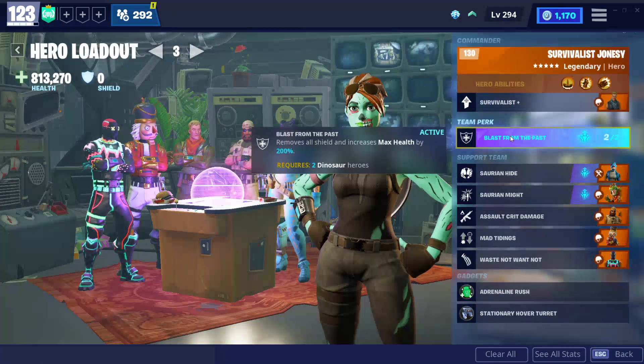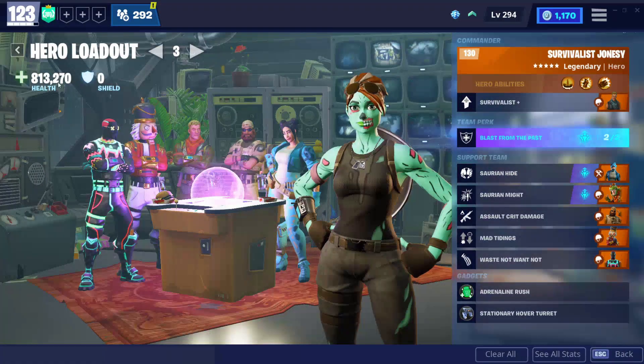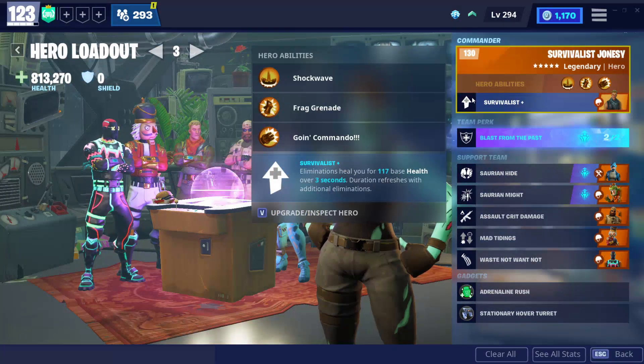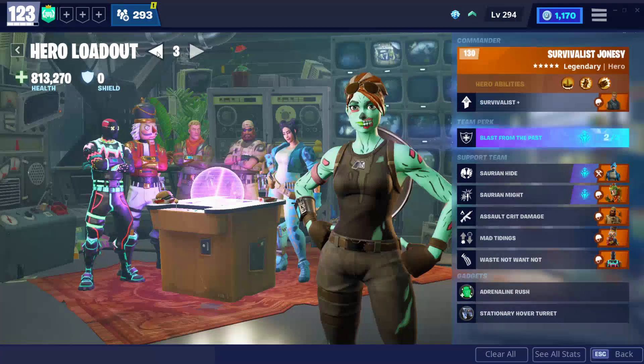Mix that with a combo with Blast from the Past, which is active as you can see — it removes all shield and increases max health by 200%. It requires two dinosaur heroes; I've got my two dinosaur heroes there. That takes all your shield away and boosts your health by 200%. This is literally — you cannot die. It's very hard to die. Obviously if you're level 50 in a 140 mission you're gonna die, but if you're on track you should be fine.